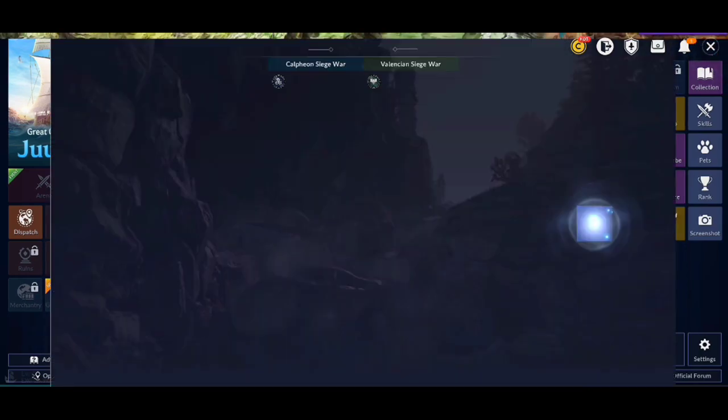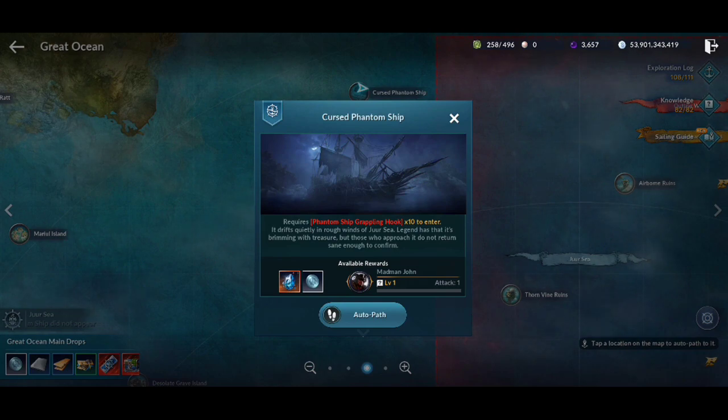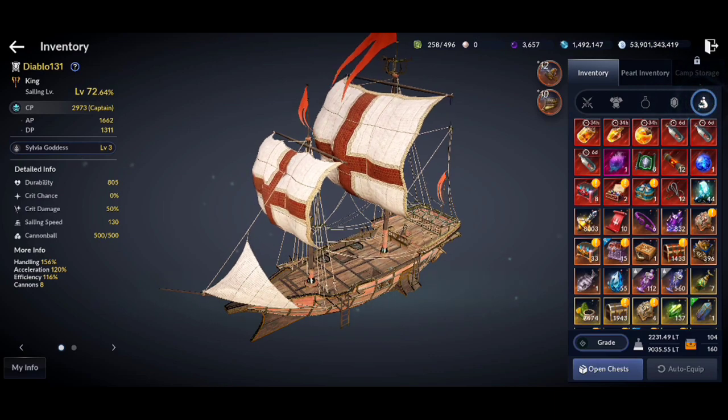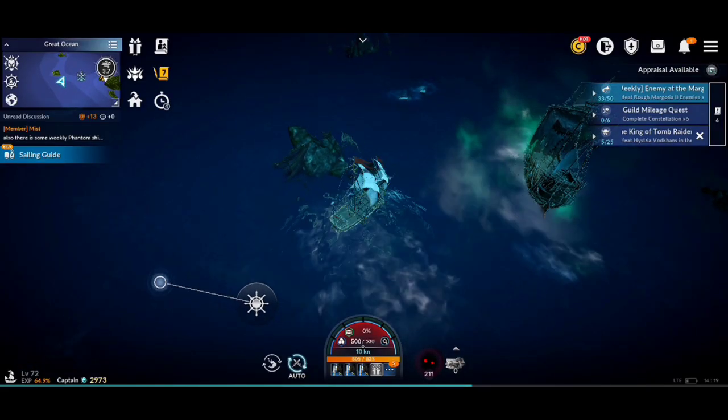Now let's see how the madman john boss rush works. You can start the madman john boss rush from the cursed phantom ship area in the tier 5 zone of the ocean map. You will need 10 phantom ship hooks for one run of the madman john boss rush.